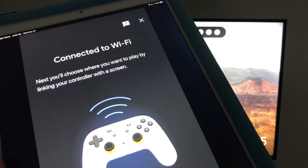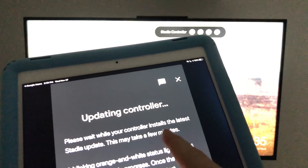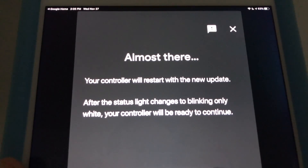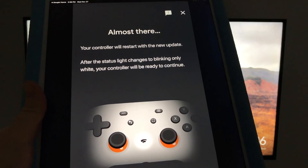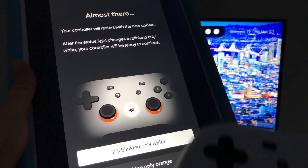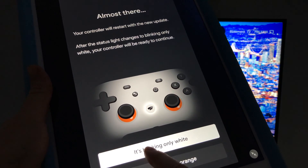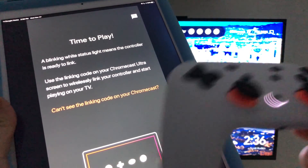Choose where to play, link your screen, and hit Next. You'll then see 'Updating Controller' — it's updating the controller firmware right now. The screen will say 'Almost there — your controller will restart with a new update.' Your controller will vibrate around two times, and then you should see a blinking white light. When it's blinking only white, that means it's ready.